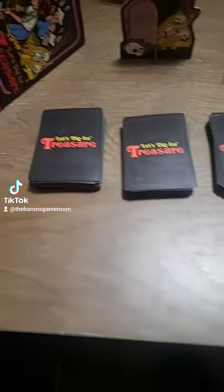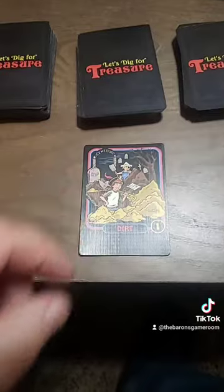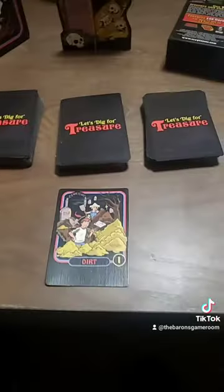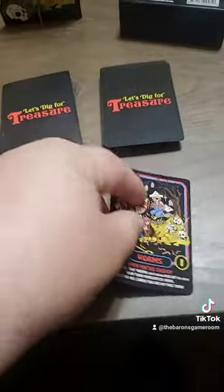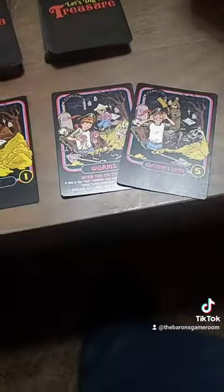All you have to do on your turn is at least draw one card from one of the three stacks. Assuming the card you draw does not force you to immediately end your turn, you can choose to continue drawing from any of the stacks. Keep drawing until you choose to end your turn, at which point you'll take all the cards you've collected so far and keep them in front of you for scoring at the end of the game.